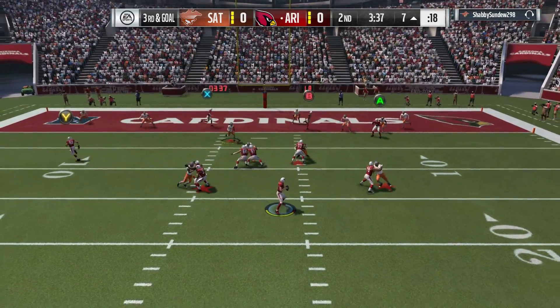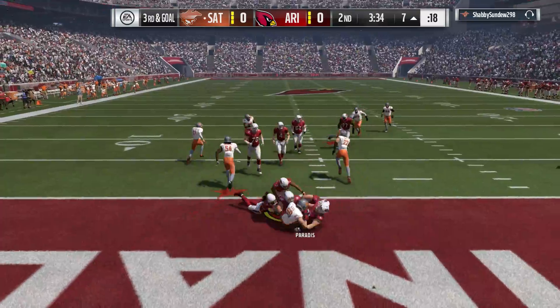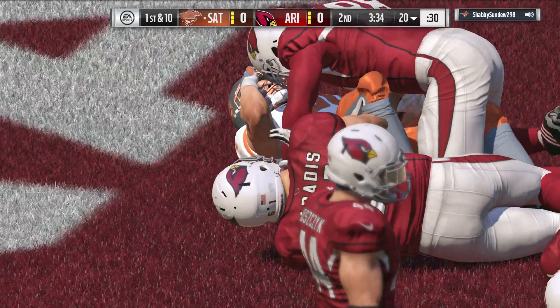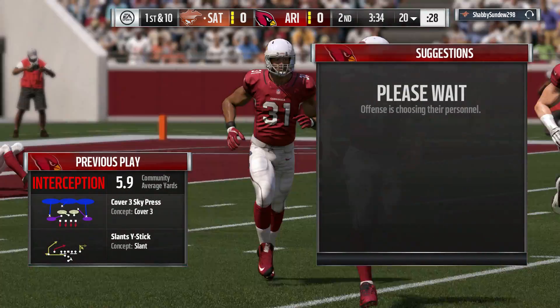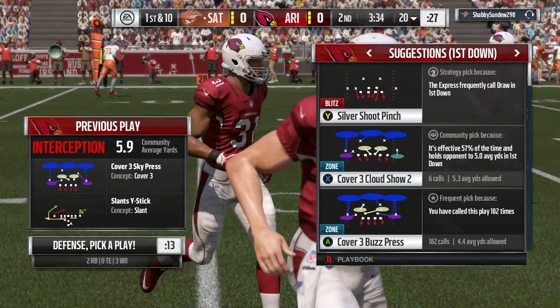Carr now on third and goal — into double coverage and it's intercepted, picked off by linebacker Sean Lee. A big turnover there as his guys get the football back. Now this offense is ready to take over again following the interception — we'll see what they can put together on this drive.